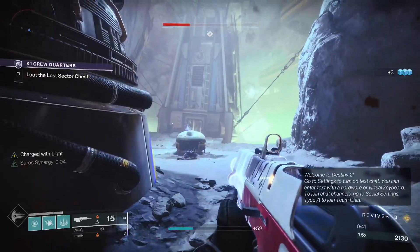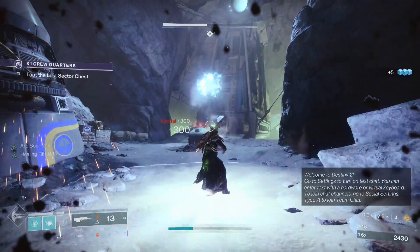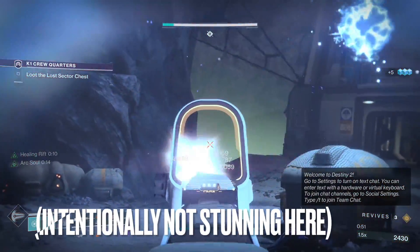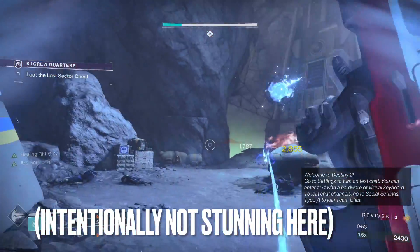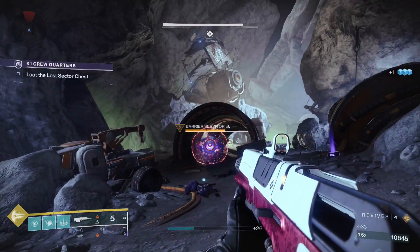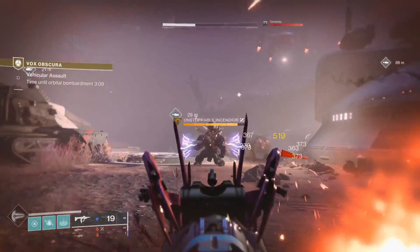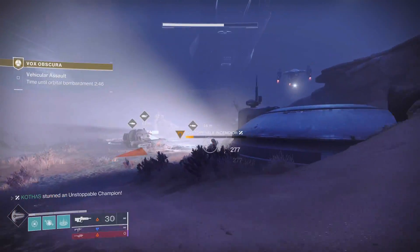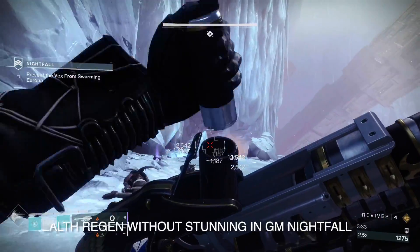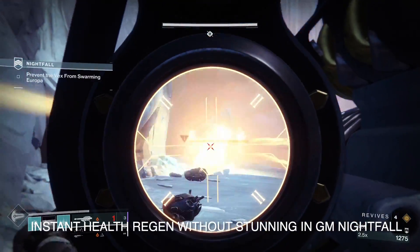So for example, you'll never run into a barrier fallen captain because they are only overload. All champions can and for the most part must be stunned to kill. If not stunned, overload champions will mostly teleport and regenerate health, barrier champions will regenerate health and summon an overshield, and unstoppable champions will bulrush you and take significantly reduced damage. So stunning is crucial. You can occasionally get away with not stunning in lower tier content if you nuke them quick enough, but it's pretty much impossible to do so on higher difficulties.